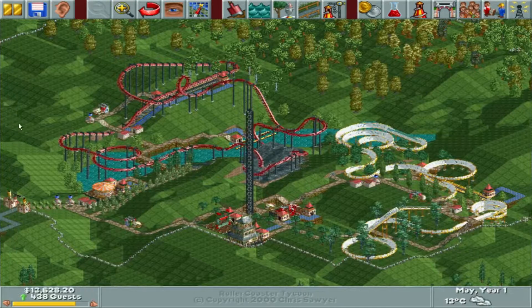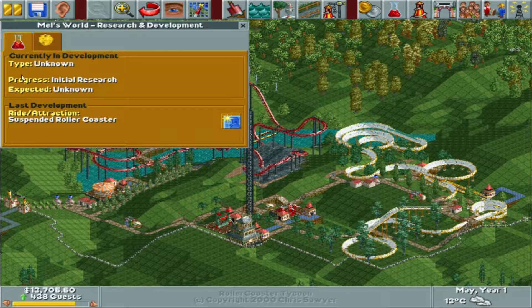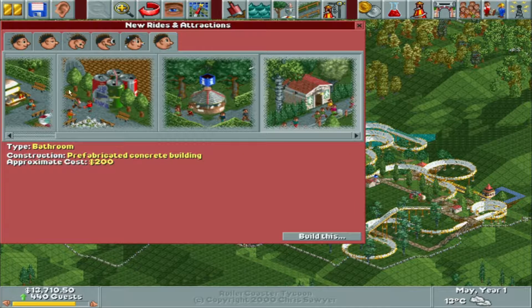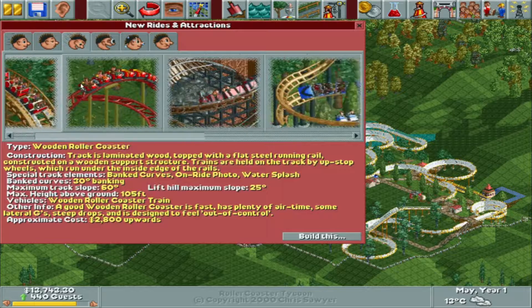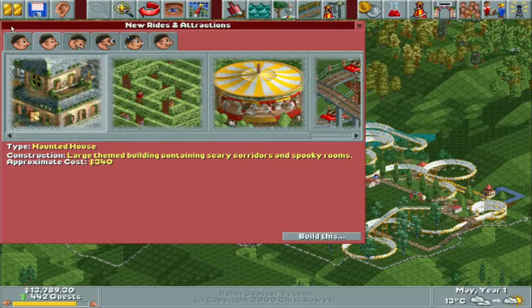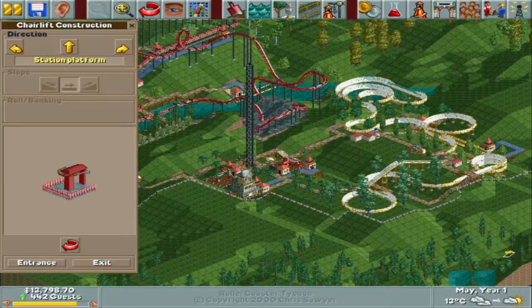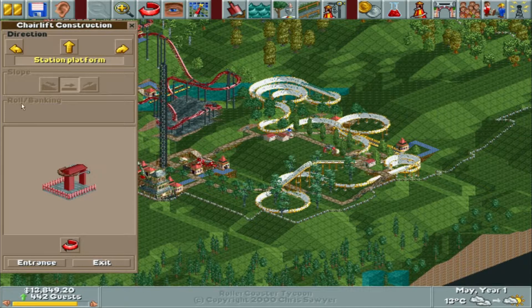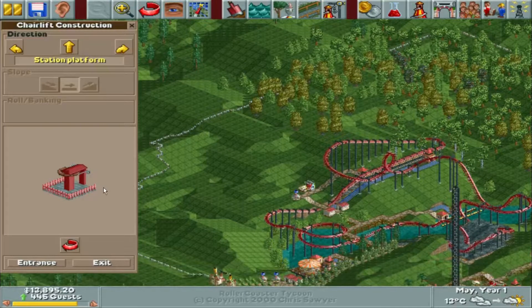So we've done a little bit so far — we've started off with the usual food, drinks, information, some gentle rides, and a water ride. I want to make sure everything is open. We've gotten some new roller coasters in research. We do have a chairlift available, and I want to build one that goes from one side of the park to the other. We'll probably end the episode after building the chairlift.